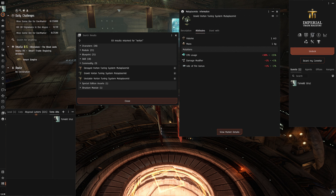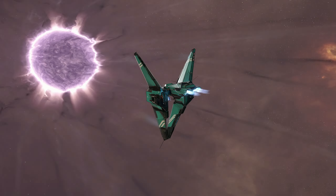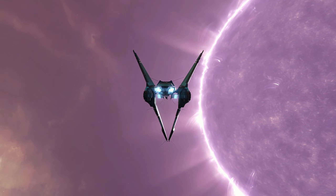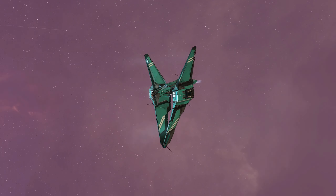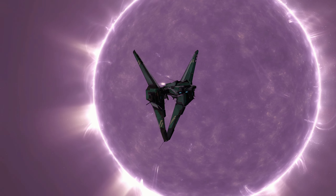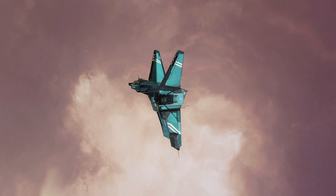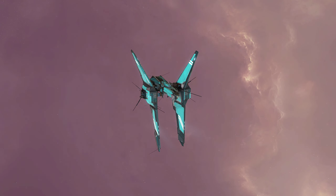Every single DPS point matters, especially against Overmind, and this is another tool to increase your DPS and give you a little bit more of a shot of not dying. Up until now, getting two Overminds in a single abyssal instance with the Stormbringer has been almost a guaranteed death scenario. I'm not 100% on the numbers yet, but if you have good faction-rolled Vorton tuning systems and a Dose 4 Pyrolancia, you could potentially get out of an abyssal site even after running into two Overminds.